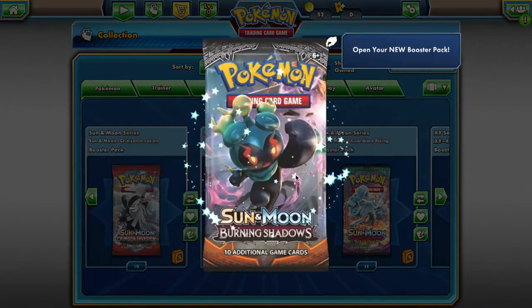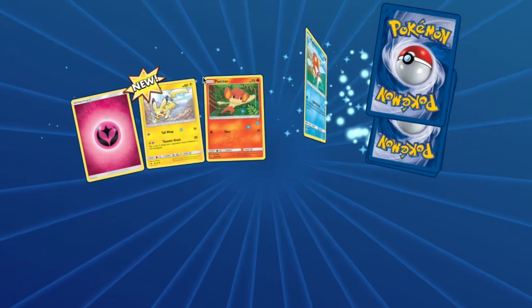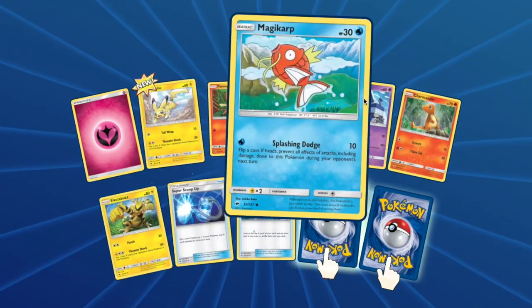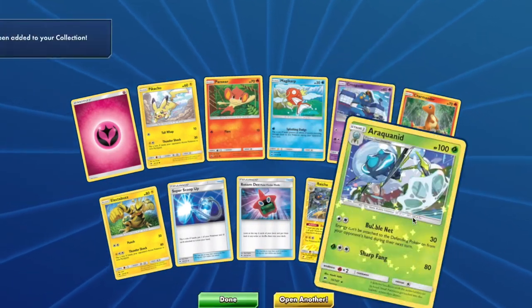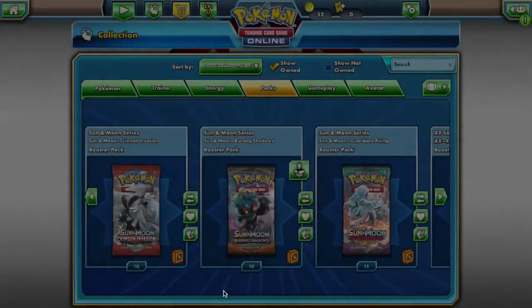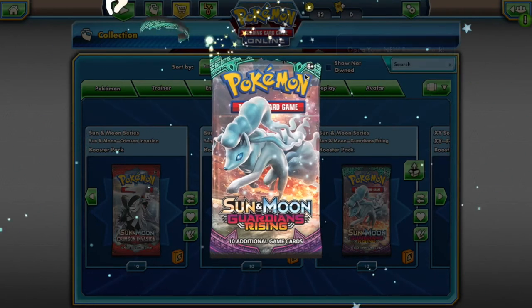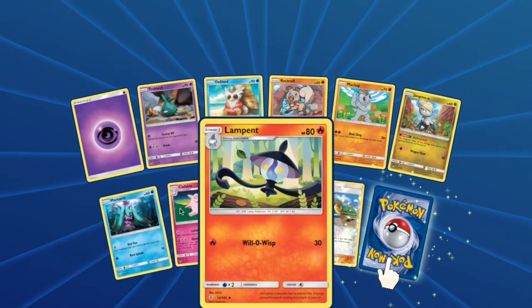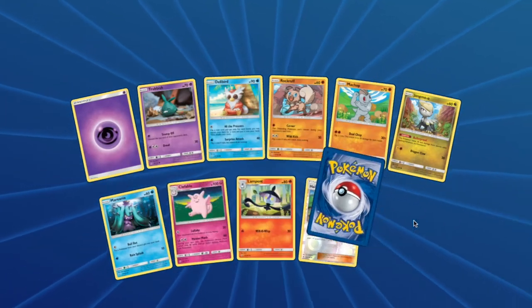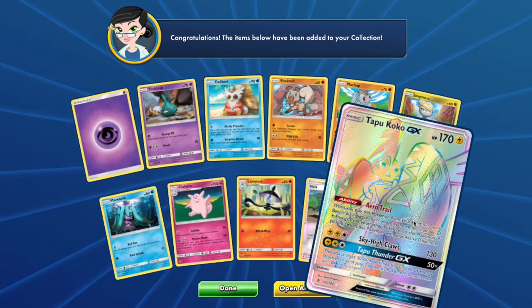From Burning Shadows you will have access to: Pikachu, Pansear, Magikarp, Croagunk, Charmander, Electabuzz, Raichu, and Araquanid. From Guardians Rising you will have access to: Trubbish, Delibird, Rockruff, Machop, Jangmo-o, Mareanie, Flaaffy, Lampent, and Tapu Koko. Flaaffy and Tapu Koko — insane pack! And potential Toxapex right there.